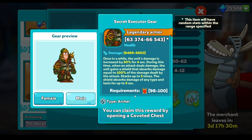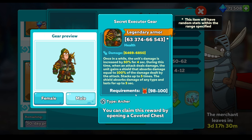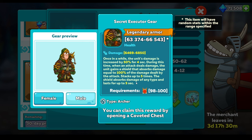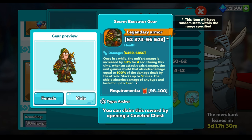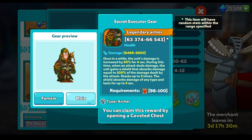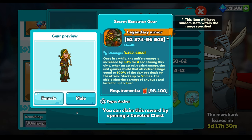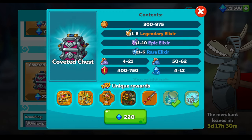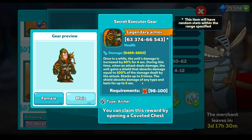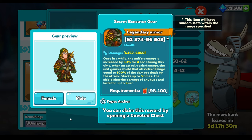Archer gear - once in a while the unit's damage is increased by 50% for 4 seconds. During this time, when an attack deals damage, the unit gains a shield that absorbs damage equal to 100% of the damage dealt by the attack. Stacks up to 5 times. The shield absorbs damage of any type and lasts for 5 seconds. That may be good - on something like a legionnaire. I quite like the idea of absorbing any damage. I'd be interested to see this even in a mage.